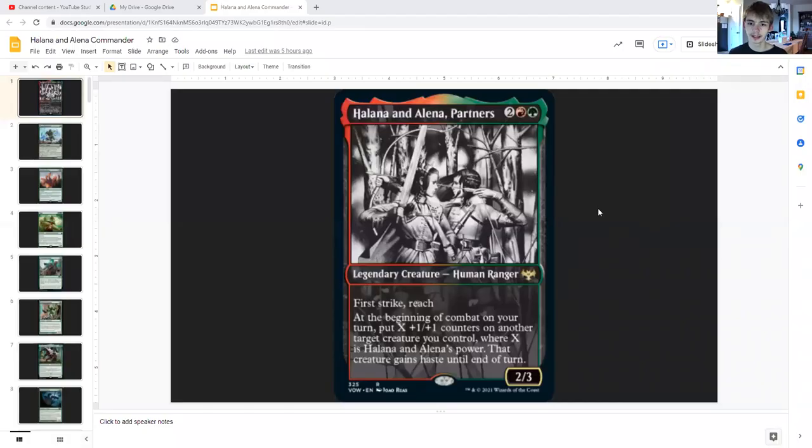Hey guys, what's going on, Counter Spell Hater here, back with another EDH guide. We're getting back into Innistrad: Crimson Vow with Halana and Alena, Partners.